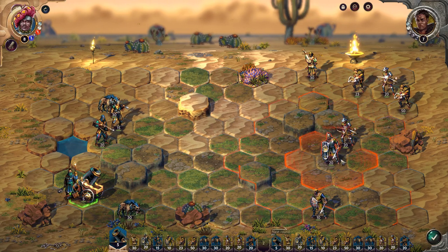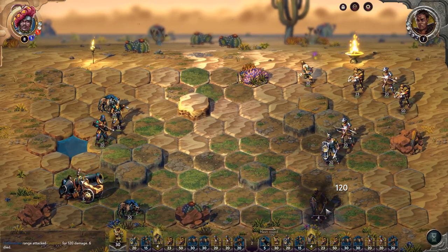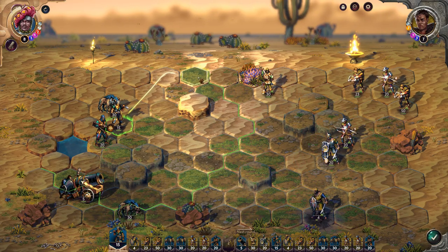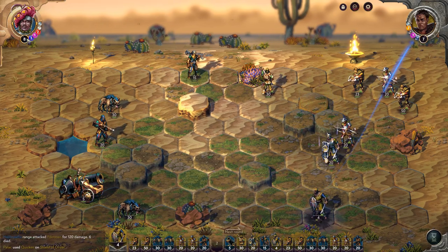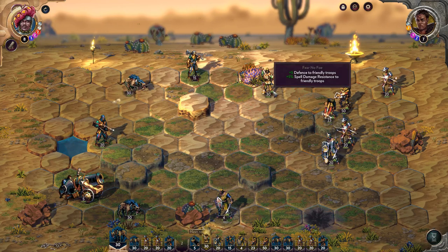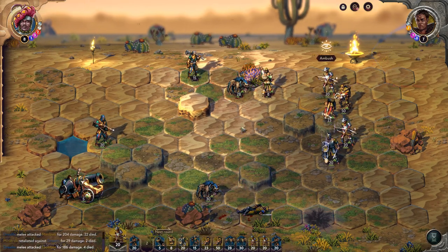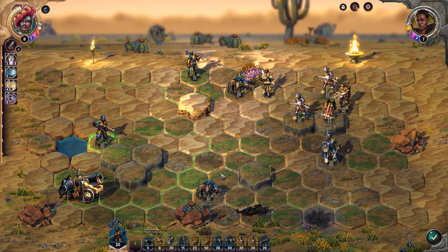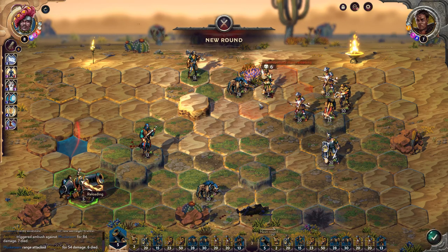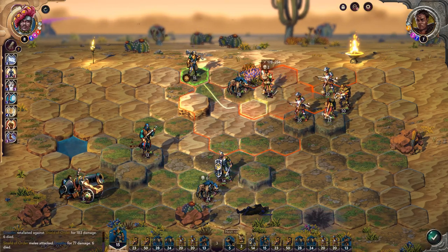After losing the first skirmish, the second was fun and cathartic, but I'm concerned about the balance and the random factor of the maps. It seems like the first 10–15 turns basically determines how you'll end up, because in the first skirmish I was struggling against enemies right next to me, and in the second I was wiping the floor with everyone. The Barya faction is just stacked from bottom to top with good low-tier units like pikemen and musketeers, and really elite units on top. Hopefully there's a way to balance it so you don't get too powerful too early, especially in multiplayer against human players.